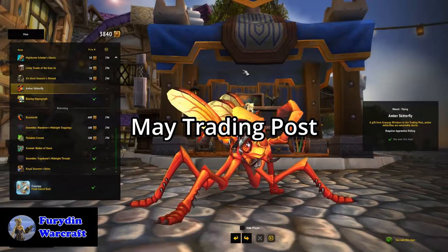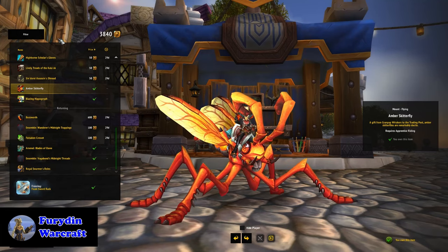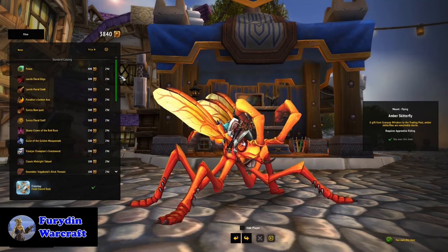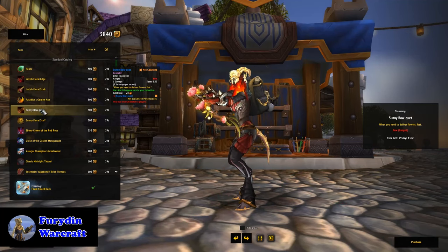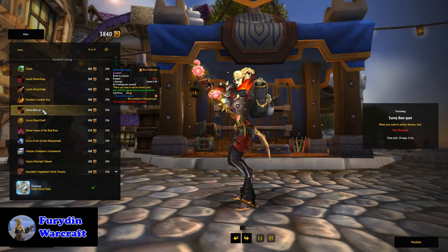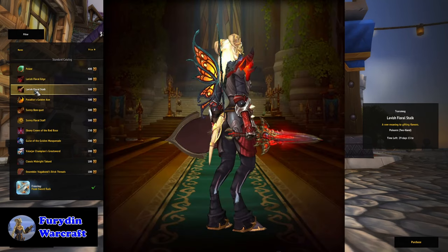We also got a brand new Trading Post this week, which continues the spring-themed trend. The star of the show for me was the Amber Skitterfly, an orangey recolor of the cool Skitterfly mount. There's also a really cool bow Transmog for hunters who fancy a cutesy look. Beyond that, the post is very Transmog heavy this week, and that applies to the monthly bonus reward, which is a pair of butterfly wings.